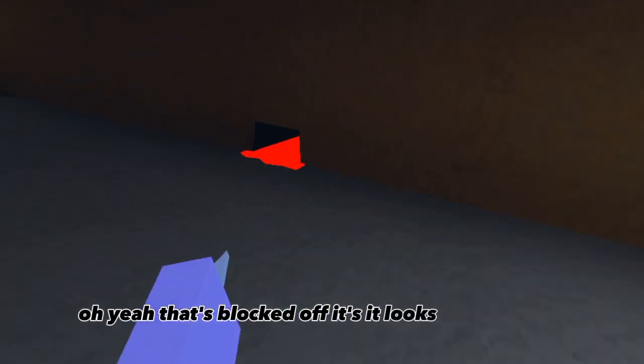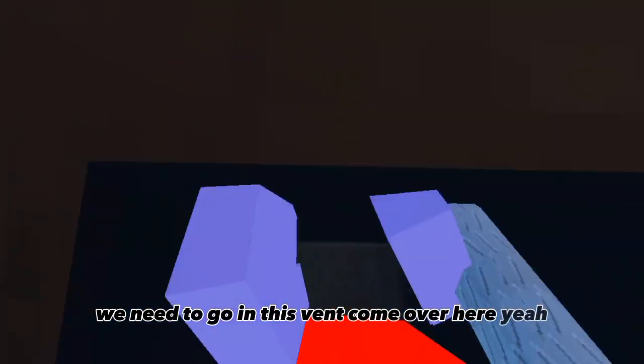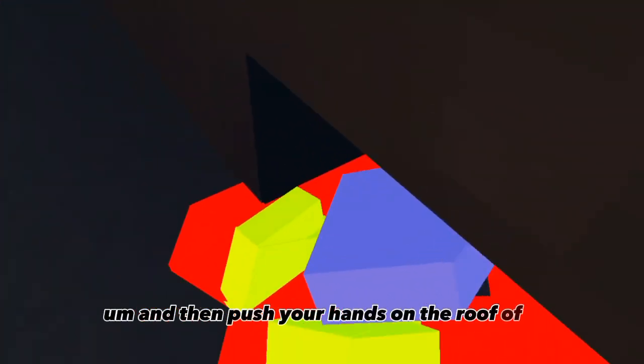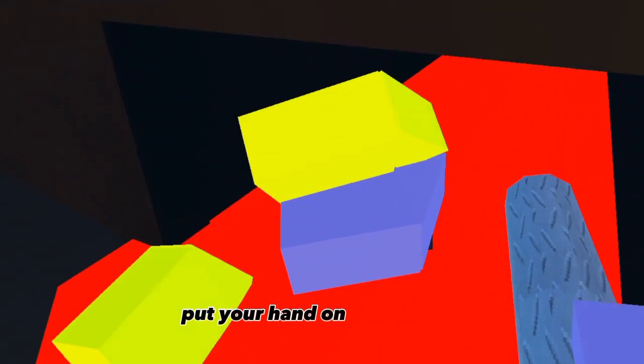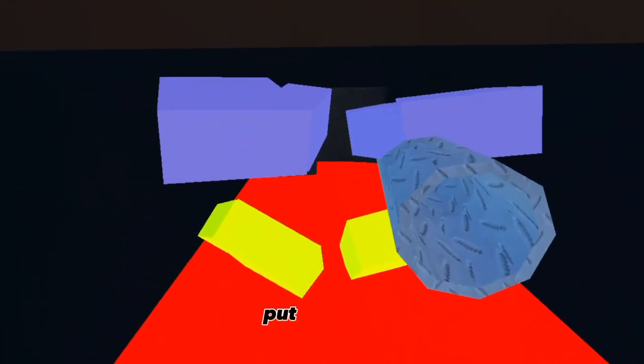That's blocked off — it looks like it's open. We need to go in this vent. Come over here. And then push your hands on the roof of it. Put your hand on the roof. Make your hands in... okay, follow my movement. Put them up. And that's how you duck down.